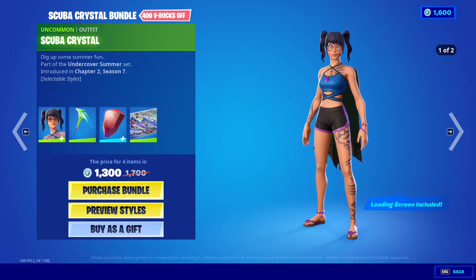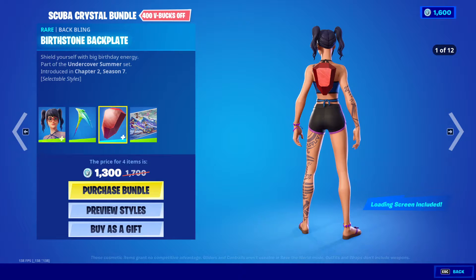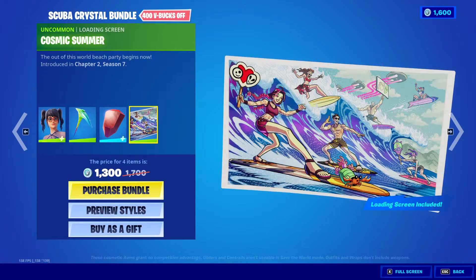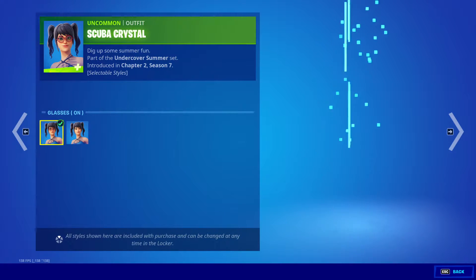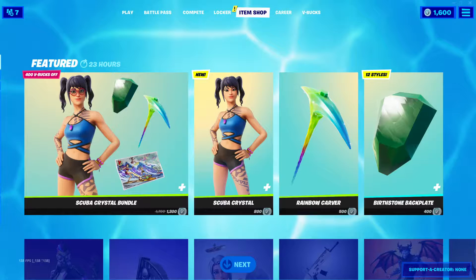Scuba Crystal Bundle, 1,300 V-Bucks. We get the Rainbow Carver, the Burst Stone Backplate, and the Cosmic Summer loading screen. Scuba Crystal has different styles — glasses off and glasses on. That's very cool, I like that.